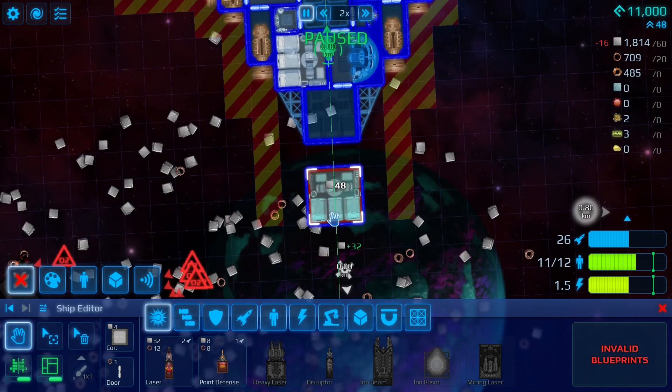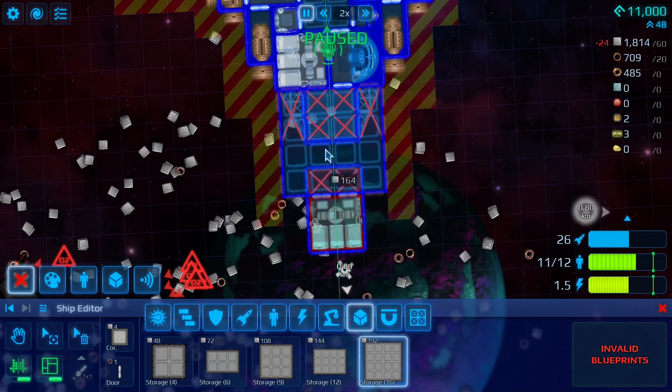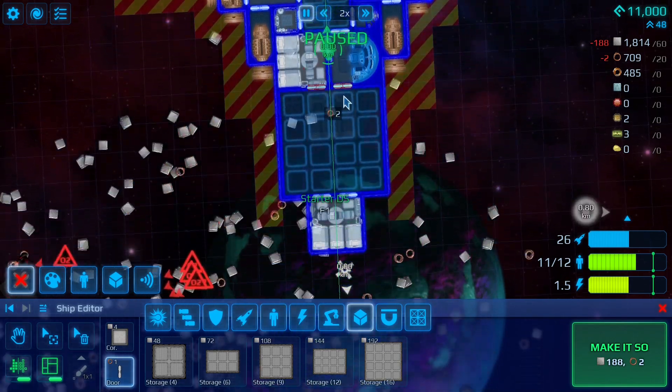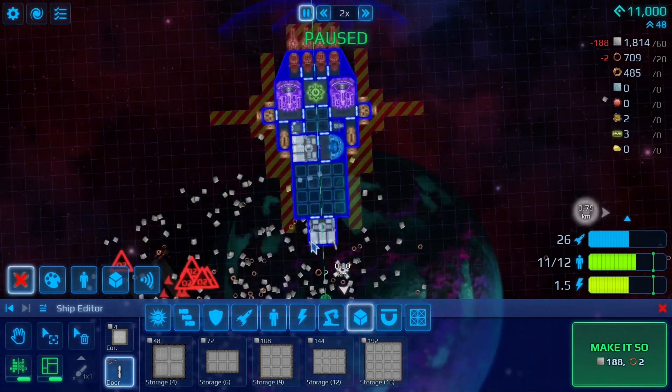Let's make some space and build a storage. In the beginning, your ship is pretty much going to have a bunch of storage at the end. Then you're going to want to move on to having two ships — one for storage and mining, the other for fighting.